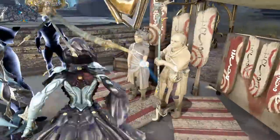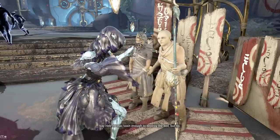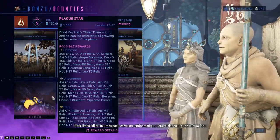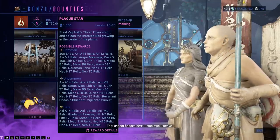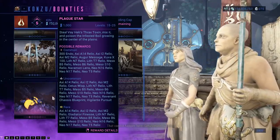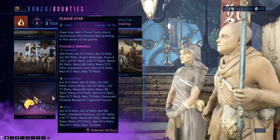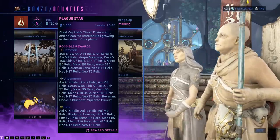Go to bounties and it appears right there. There's not a lot of standing for doing this, but it is worth doing because there's a lot of good stuff inside — gladiator mods drop, Cetus wisps drop, vigilant mods drop, and lenses drop apparently. Looking at the reward list, there's a lot of rewards from this.